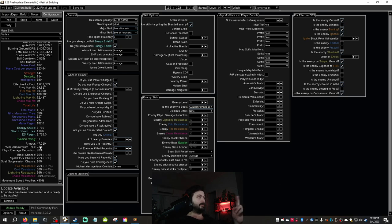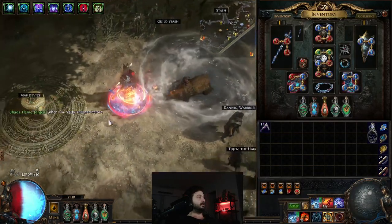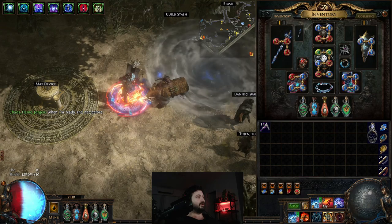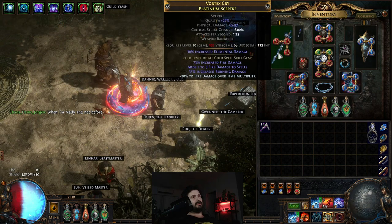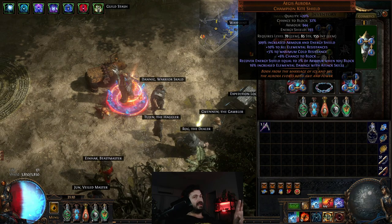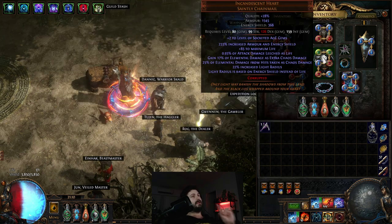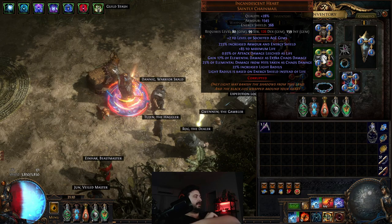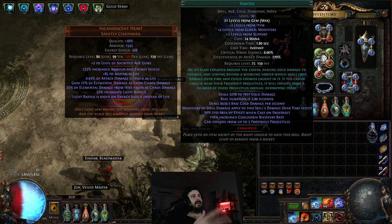If you've seen it on stream, you can confirm it is freaking tanky. We got up to 47,000 armor, which is really cool. For itemization and the changes: the helm is exactly the same as last video. Nothing has changed on the scepter, shield — still standard Aegis Aurora — or the Dragon Fangs flight. Rings are still the same. The chest has changed: I managed to get a corrupted implicit on the chest for plus-two socketed AOE gems.